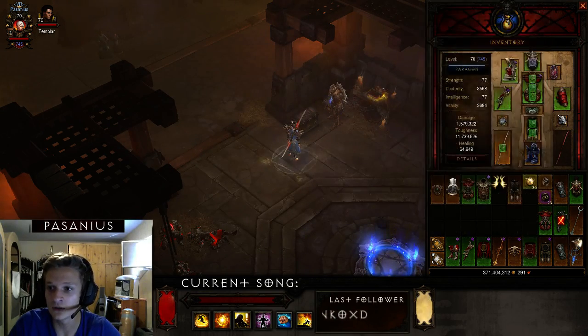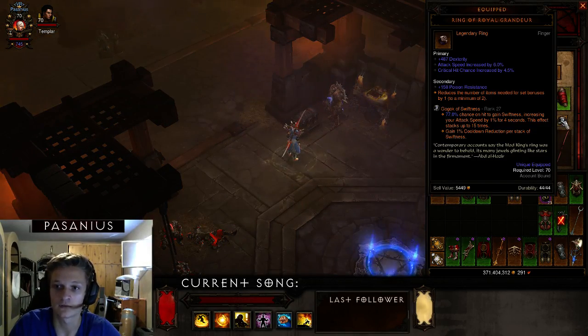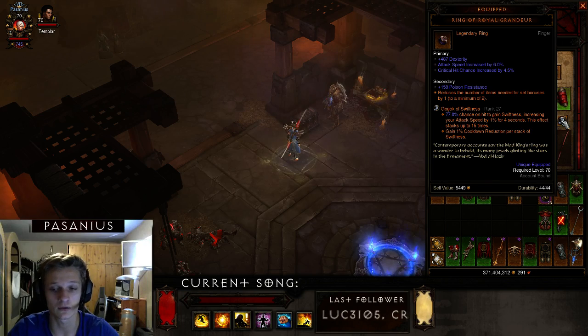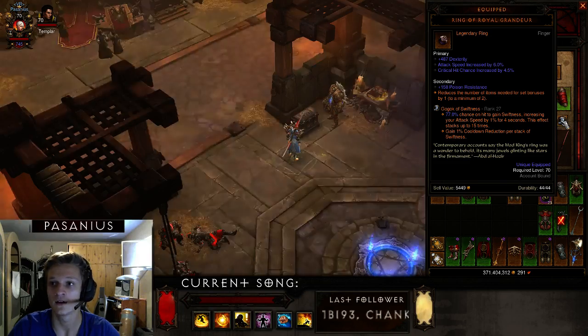I think these two gems are must-haves — you definitely want them at rank 25. The Swiftness gem gives you a lot of attacks which is excellent in this build, plus the cooldown reduction. It's just the best gem for this build overall.